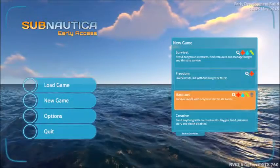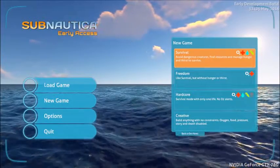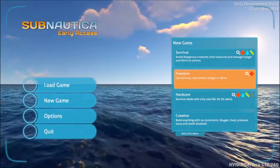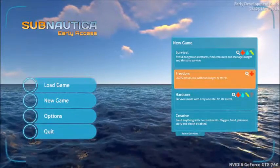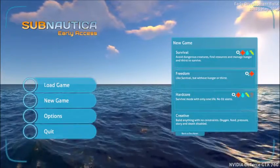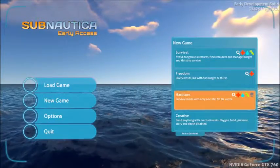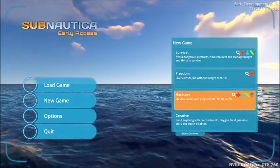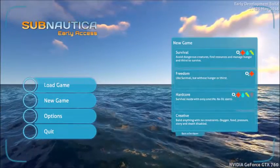There are four game modes. One of the game modes is Survival, which is the basic game mode — you go in and try to survive, avoid dangers, refine resources, and manage hunger and thirst. There's Freedom, which is like Survival but without hunger and water; you just worry about breathing and health. Hardcore is for players who want only one life — if you die, that's it, game over. Good luck with that, because we're going to do Survival mode.